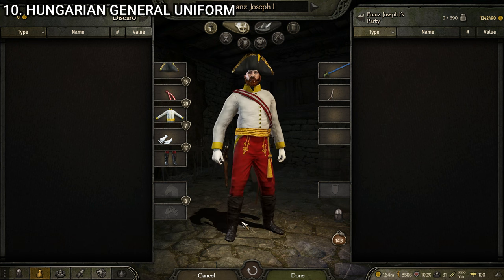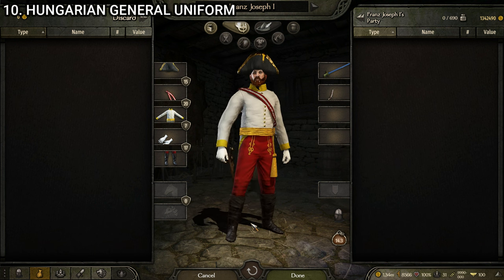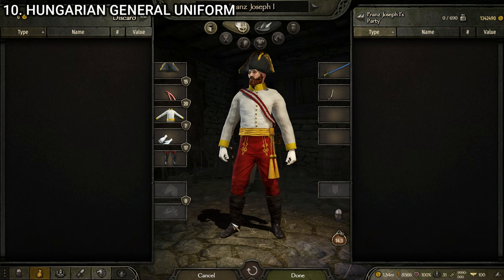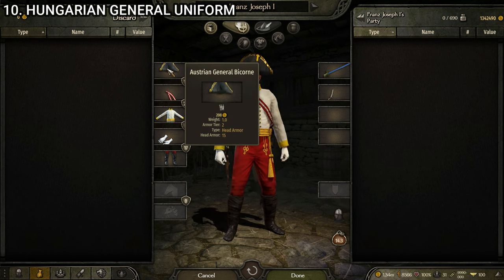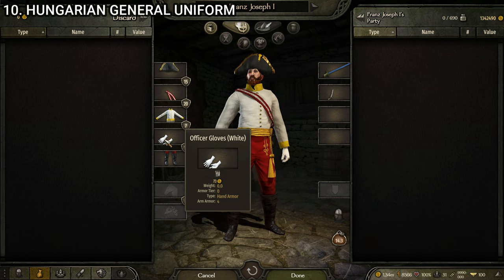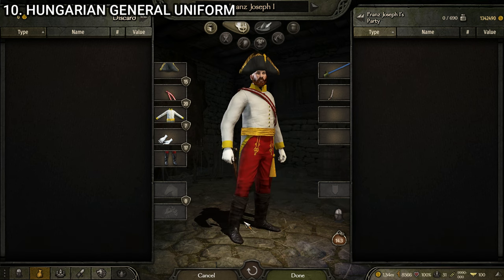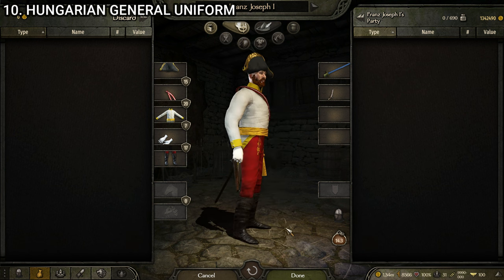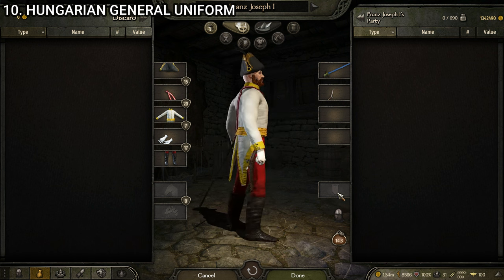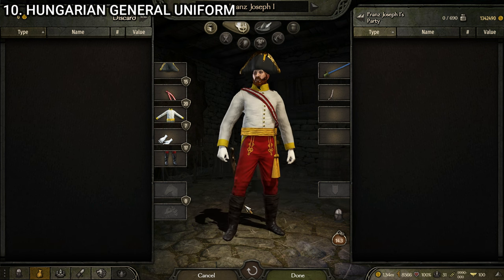Next up, we have the Hungarian general — the highest ranking uniform for all of the Hungarian units. I think it actually looks pretty good; a well put together uniform. It's not quite as good as the Austrian general, but it comes close. It's made up of the Austrian general bicorne, the Austrian general band, the Hungarian officer uniform (using the second variant for the gold/yellow accents which match best), the officer's gloves white, and the Hungarian hussar boots. Those boots are red with cool goldish accents which match the uniform really well and look awesome. If you want to dress like a high ranking Hungarian in your playthrough, this is the way to do it.